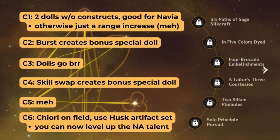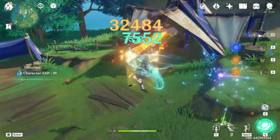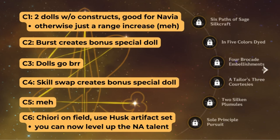For constellations, none are game-changing until C6. C1 is good for Navia teams but kind of useless for Itto teams. C2 lets you add an extra doll when you burst. C3 buffs your dolls. C4 lets you add another doll when you do your follow-up attacks, which comes from doing the double E swap into the next character. C5 buffs her burst, and C6 turns her into an on-fielder — at C6 you should go for Husk and level up the normal attack talent.